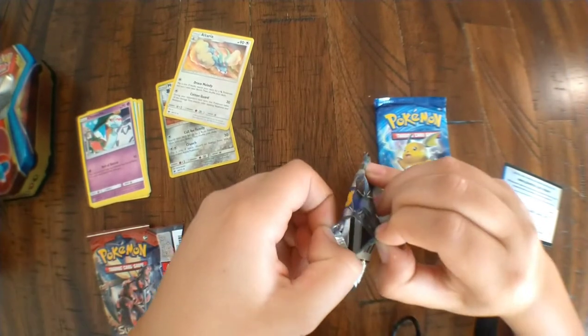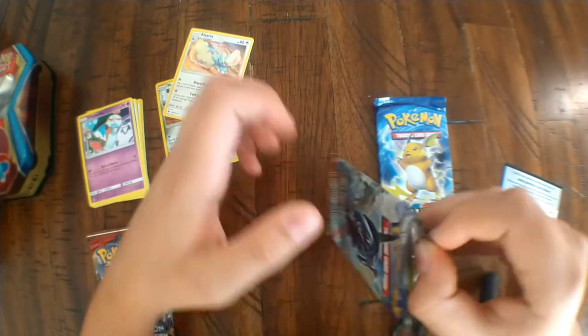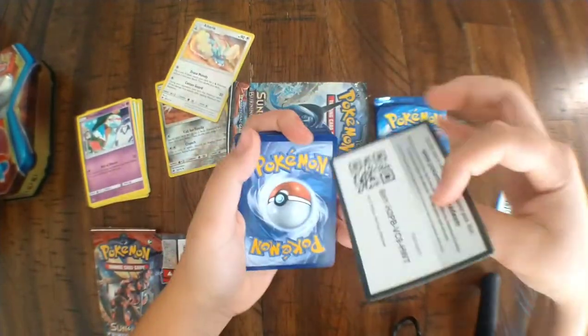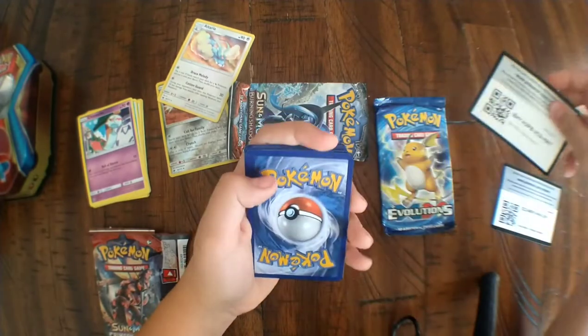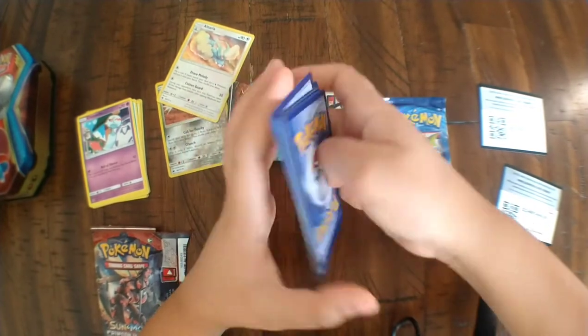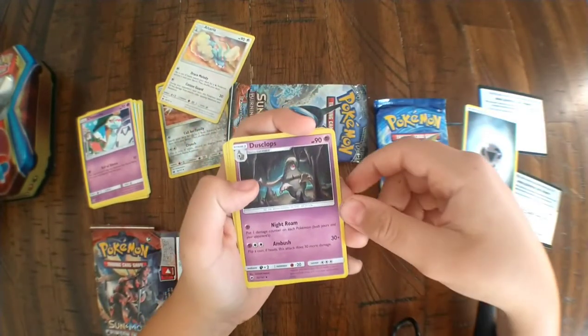All right, got it open from the top. Green code card — unlucky today, but it's okay. One, two, three, four. All right, we've got energy and Dusclops.